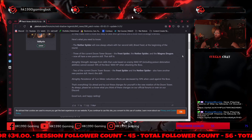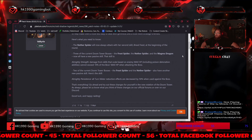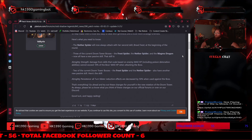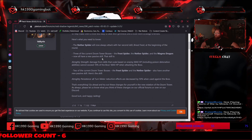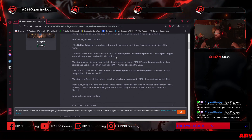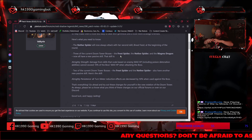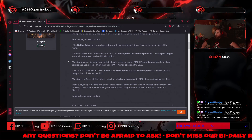The Nether Spider will now always attack with her second skill, Root Beast, at the beginning of the round. Three of the current Doom Tower bosses — the Frost Spider, the Nether Spider, and the Magma Dragon — now all have a new passive skill called Almighty Strength. Damage from skills that scale based on enemy max HP, including poison detonation abilities, can only deal 10% of the boss's max HP when attacking the boss. That's going to be harder — takes out a lot of things.